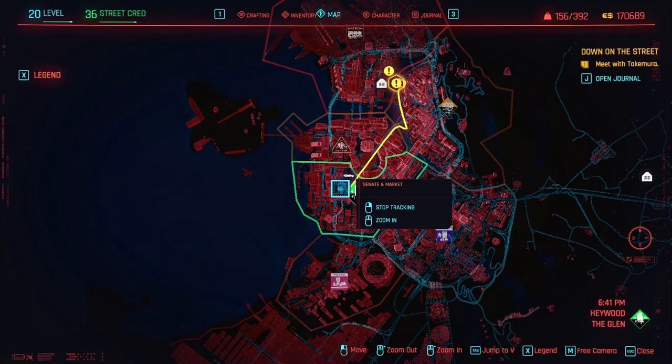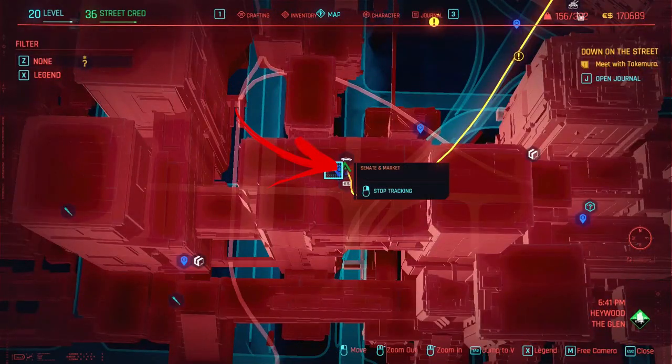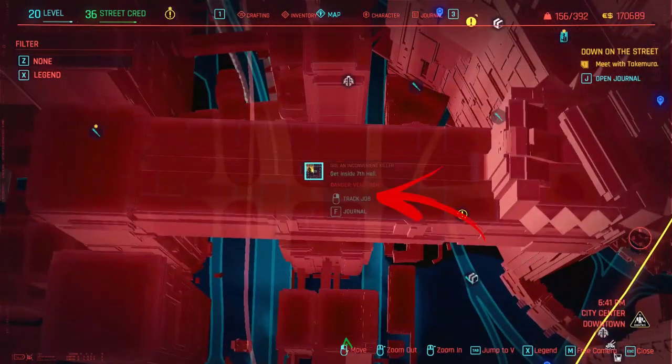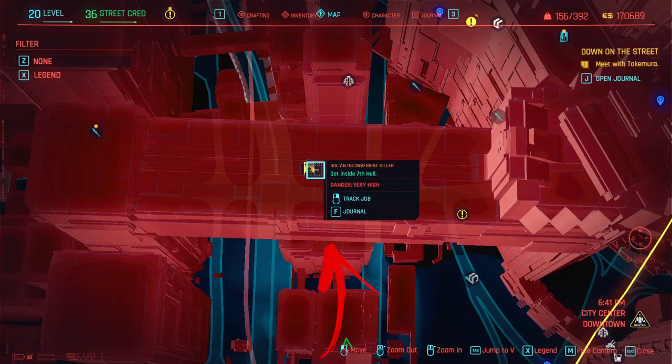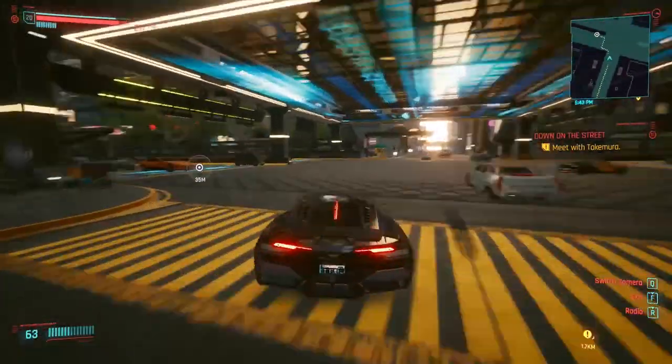If you want this part of the set, you need to get to the central part of the Haywood Quarter. To be precise, start from the Senat and Market fast travel point, from where you need to get up until the first crossroad where you need to explore the area on the left. Once turned to the left, you will see a pedestrian bridge crossroad.